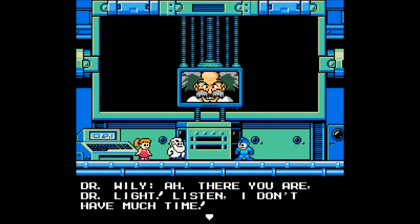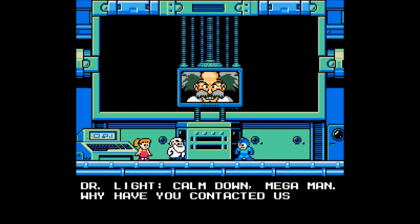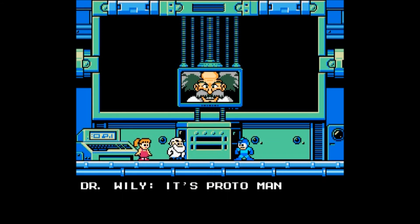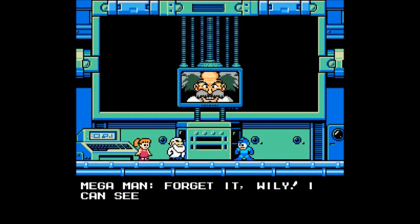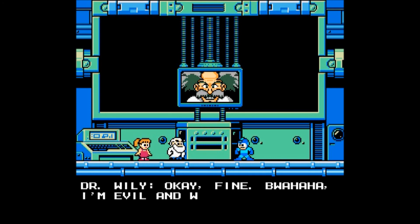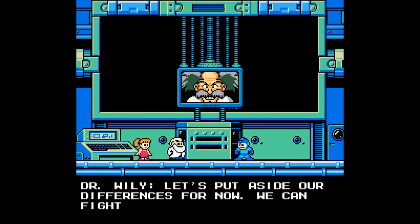Dr. Light. Listen, I don't have much time. Wily, what are you up to this time? Calm down, Mega Man. Why have you contacted us, Albert? It's Protoman — he's taking over my fortress. He's holding me hostage! I'm a prisoner in my own home! Forget it Wily, I can see right through your plan. You're not dumb enough to fall for this stupid ruse again and again. Okay fine — mwahaha, I'm evil and want to rule the world, et cetera et cetera. Look, can you just come and help me? We both want to stop Protoman, right? Let's put aside our differences for now. We can fight later.